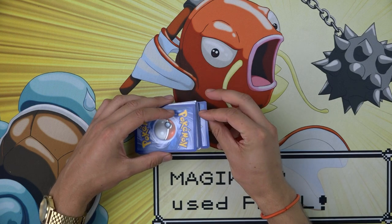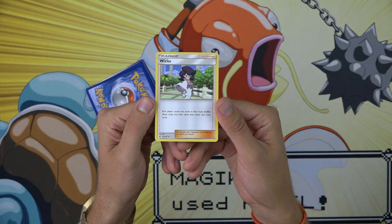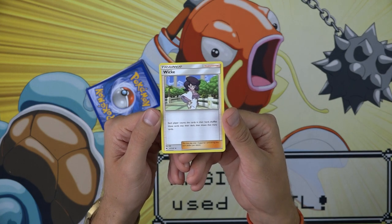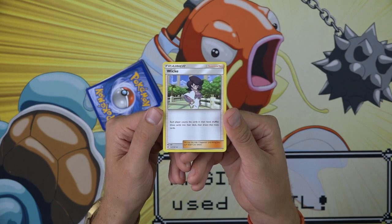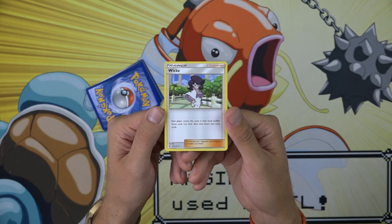The worst supporter, I think, is Wick. If we read Wick, it says each player counts the cards in their hand, shuffles those cards into their deck, and then draws that many cards. When you first look at it, this doesn't seem that bad. If you have an 8-card hand, Wick could allow you to shuffle draw 8 cards, which is a very powerful effect.